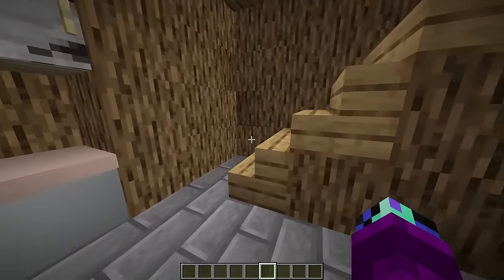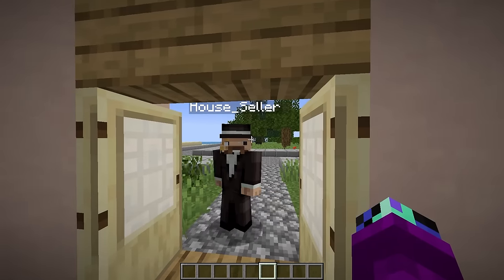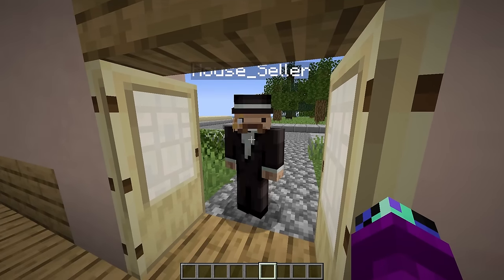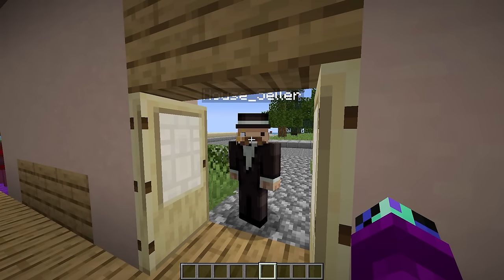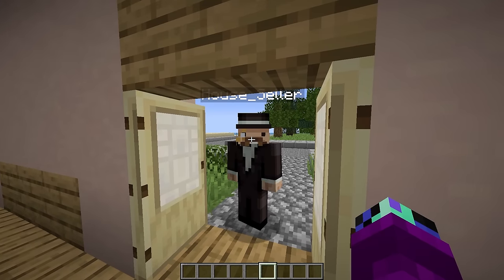Wait, I think we've got someone at the door. Hello - who's there? I hope it's our new neighbors. Oh hi - this is the guy who sold me the house. He's got some bad news. What happened? You haven't made enough money this month. What do you mean? You're too broke to afford this house, so you're gonna have to get out.